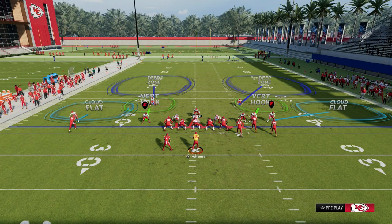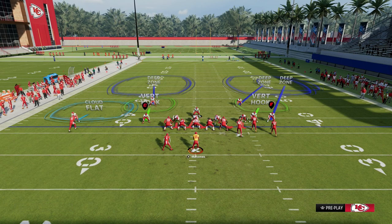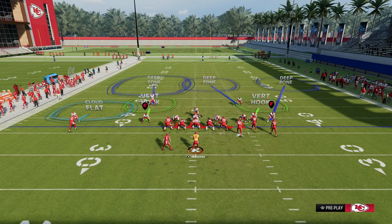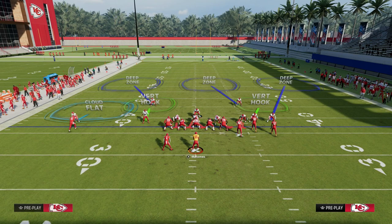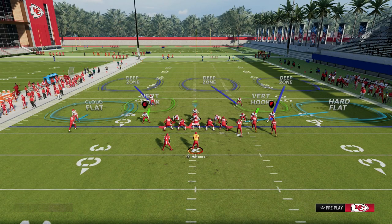If they have their bunch to the wide side, it's very specific: we are going to put the outside cornerback into an outside third, put the bunch side safety into a middle third, and put the solo side safety into an outside third. This is what the play art is going to look like. Then we're going to drop the linebacker into that hard flat over there, and you can go ahead and crash your defensive line out.